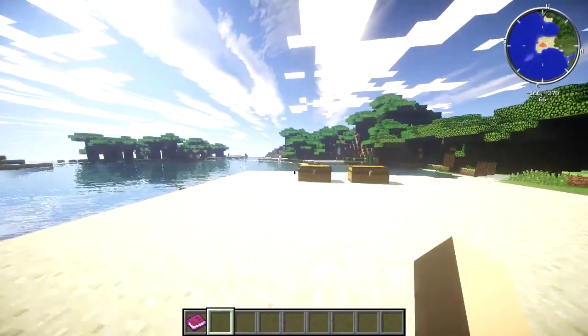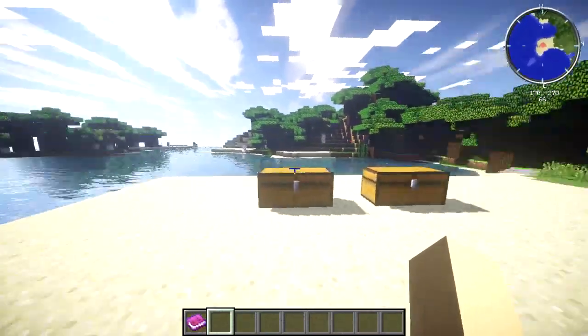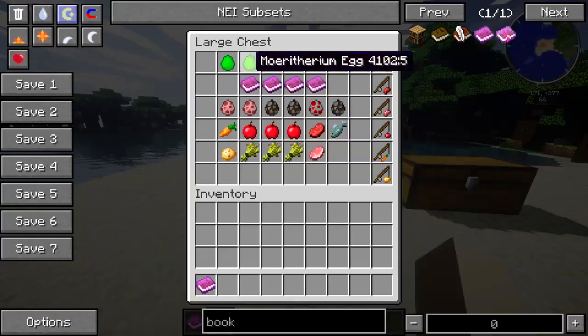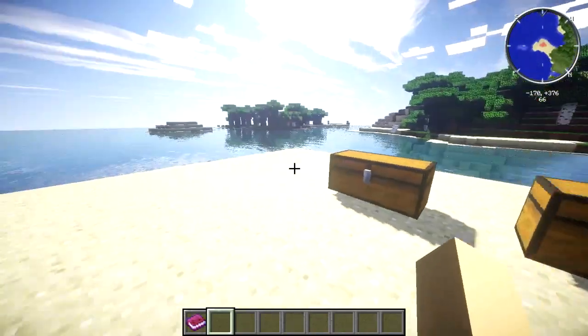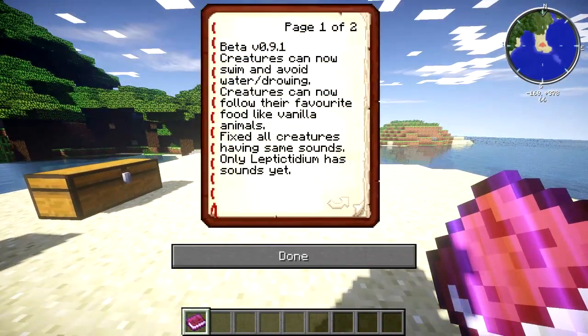This mod is called the Bygun Age mod and it's really awesome. It'll be updating a lot — the mod maker promised that. For now it adds six new creatures plus a bunch of new machines and other stuff. This is beta version 0.9.1; the first version was 0.9.0. In this version, creatures can now swim and avoid drowning, and creatures can now follow their favorite food like vanilla animals.